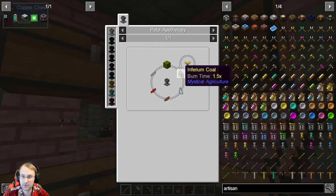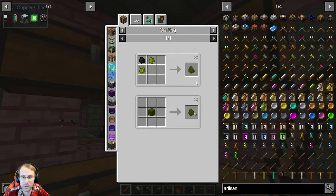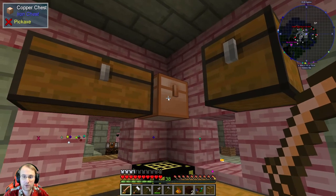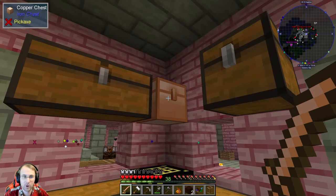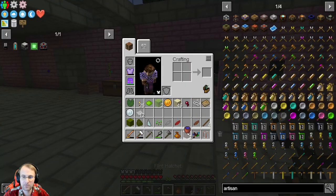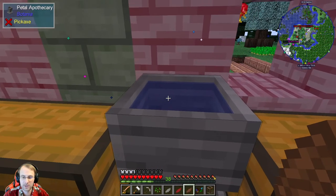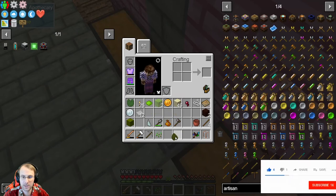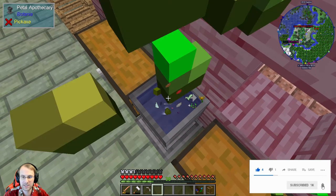For the endo flame, we need prosperity shards, Inferium coal, and a block of Inferium essence — both of which we should have from quest rewards. The block of Inferium is just Inferium all the way around, and Inferium coal is just coal with two Inferium. This is all going to be done in the petal apothecary, and we need light gray, red, and brown petals. So we've got light gray, red, brown, seeds, prosperity, Inferium coal, block of Inferium essence. Then we're going to need a set of seeds to make this happen — you've got to have the seeds. We put our water in, throw those guys in, get the last three pieces, and there we go — we've got our endo flame.